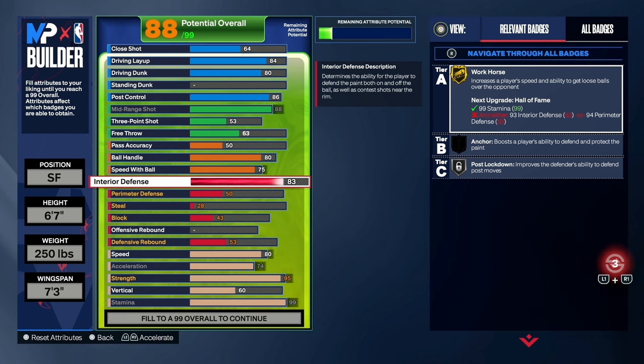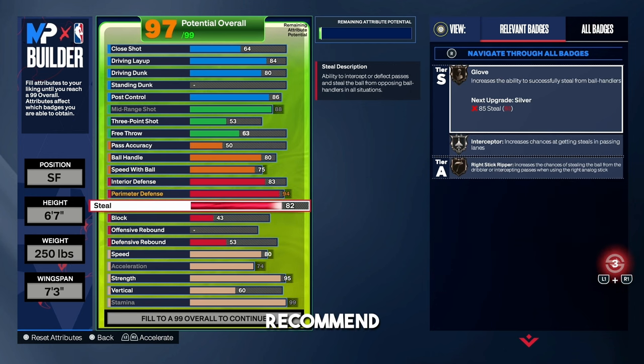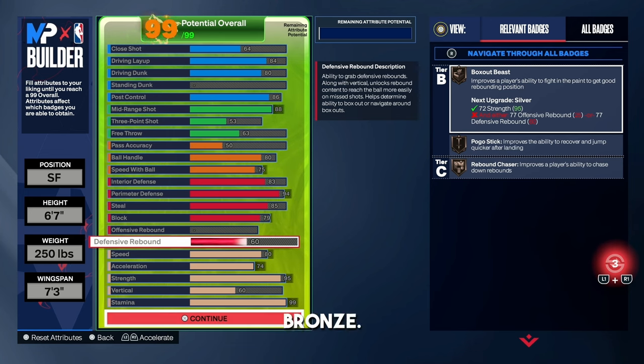For the interior, we're going with an 83 — you're going to get so many stops in the paint. You have Post Lockdown on Silver and Hall of Fame Immovable Enforcer, so you're going to be stopping post scorers. For the perimeter, we're going with a 94 to get Hall of Fame Challenger — you're going to contest all those cheesy guards going back and forth with L2 cancels. For the steal, go with an 85 to get Silver Glove — I get so many plucks, and it's not worth going to 91 for Gold Glove. For the block, I put it up to a 79 to get Bronze Pogo Stick, and I also have Anchor and Chase-Down Artist. For defensive rebound, put it up to 60 to get Rebound Chaser and Box Out Beast on Bronze.